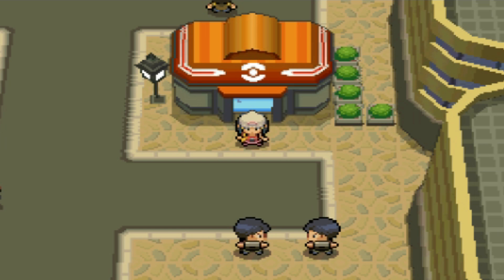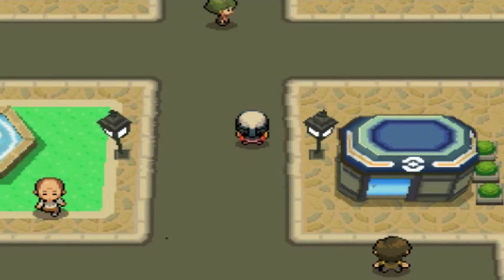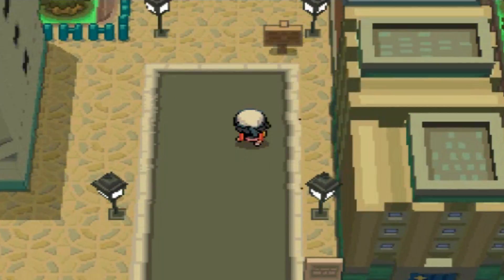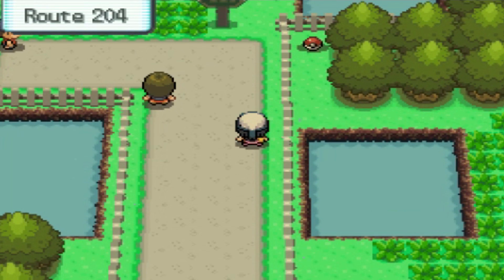So, to find Caterpie, you want to start in Jubilife Town, you want to have Fire Red inserted into the bottom of your DS, and we're going to head north into the southern part of Route 204. Caterpie has an 8% encounter rate, so it's basically a 1 in 20 chance of finding it.